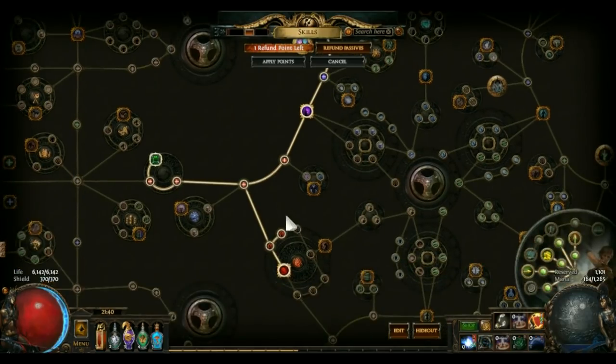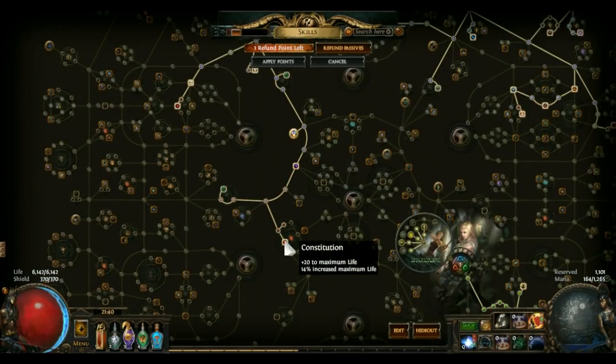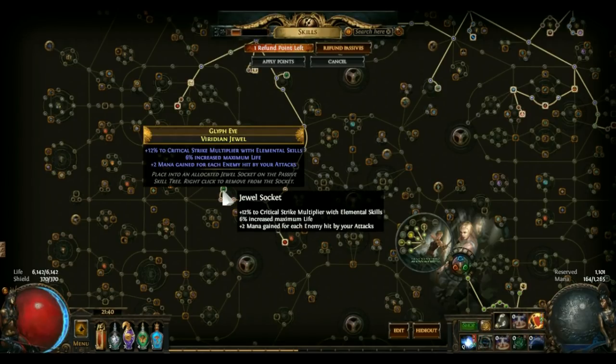Come down here, we are kind of just here to buy into the Scion life wheel — this being the most important node. Once you touch this, you can go elsewhere and fill up the wheel later. I came here for strength — it gave me 20 strength. Mana gain on hit is pretty useful; it eases mana sustain, although when you have Warlord's Mark going you don't really need this anymore, so just get more multiplier there.